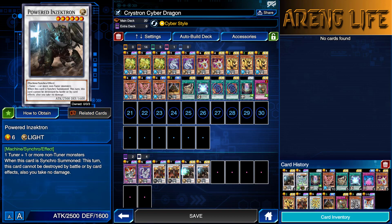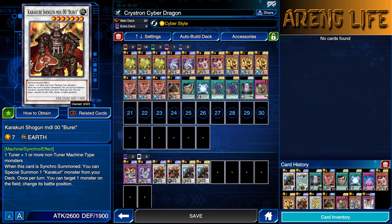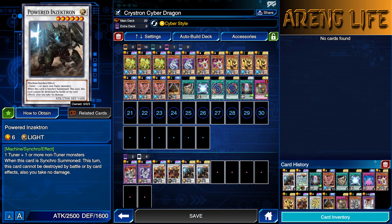We've got the defense engine over here. We've got Bude, who can kind of work as a double agent — he can use attack and defense. And Powered Inzektron, which is mainly for defense, but he's a 2500-beater. That's pretty much the deck. Without further ado, let's go ahead and jump right into Ranked and see how we do today.